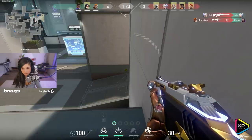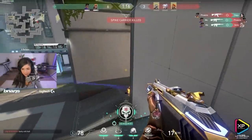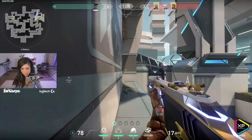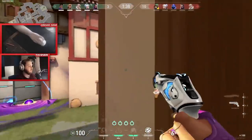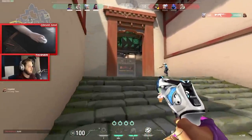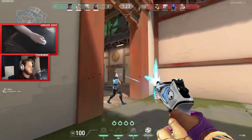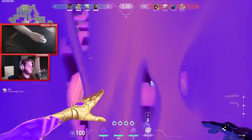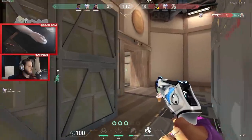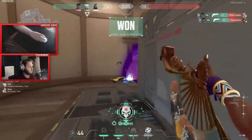Something you really need to understand about Astra is her role fundamentally changes depending on your composition. Astra can do the controller job all by herself — she has tremendous smoking capability. But if you have an Omen, which is still legitimately powerful to play alongside Astra, you don't have to smoke as much, and you can use a lot of your stars for a more sentinel-type approach: more concussions, more warps, taking on that sentinel role instead of pure controller. You want to adapt depending on your composition, and you can always pick up the slack if another controller isn't doing their job.